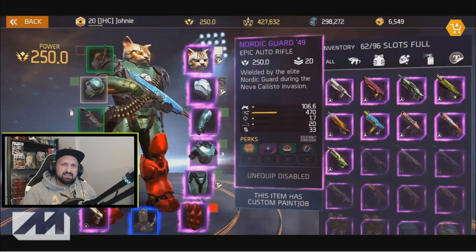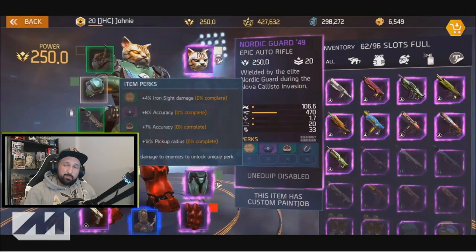The last number is the number of bullets in the clip — that's how many bullets you can shoot before you have to reload. On top of all these numbers, you also have the perks.